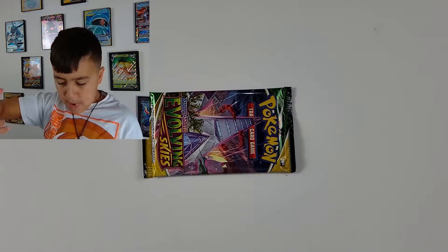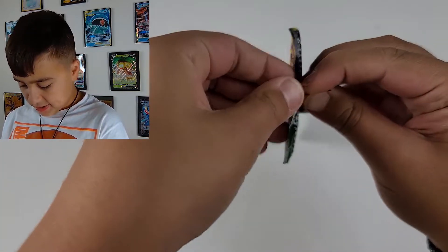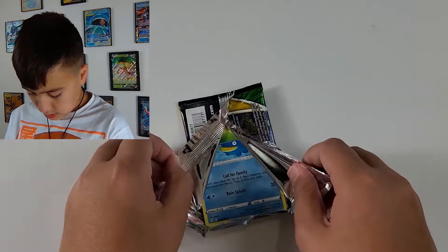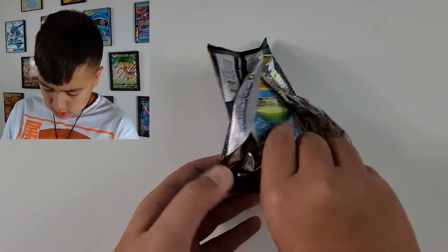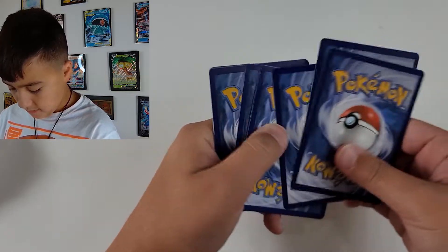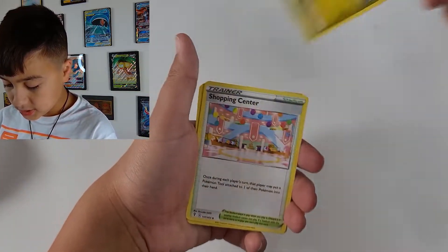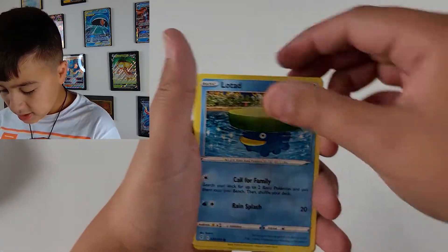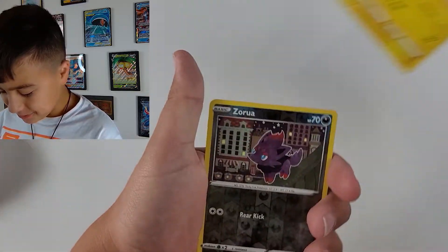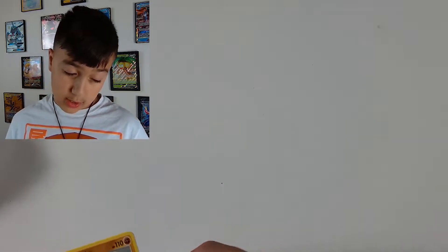Next pack: Evolving Skies. I feel it, I feel it — I'm a little scared opening this one. Okay here we go: Fire Energy, Hypno, Hitmonchan, Fletchling — he's cool — Pikachu, and Glalie with its holo. Didn't even know this thing had a holo. Pretty crazy. Surprisingly we didn't pull anything from the Evolving Skies pack, on to Chilling Reign.